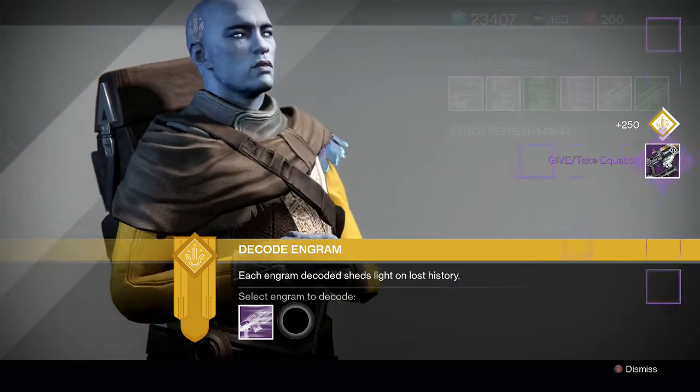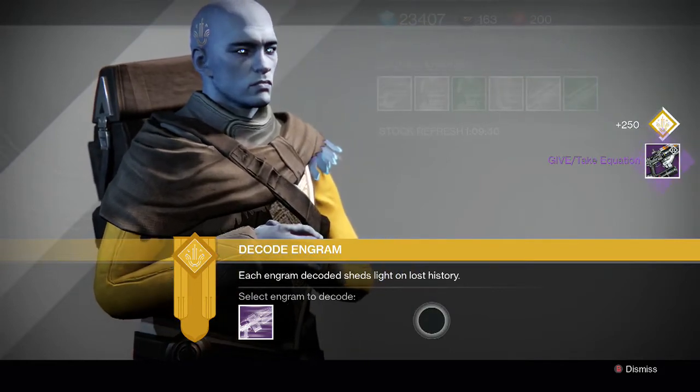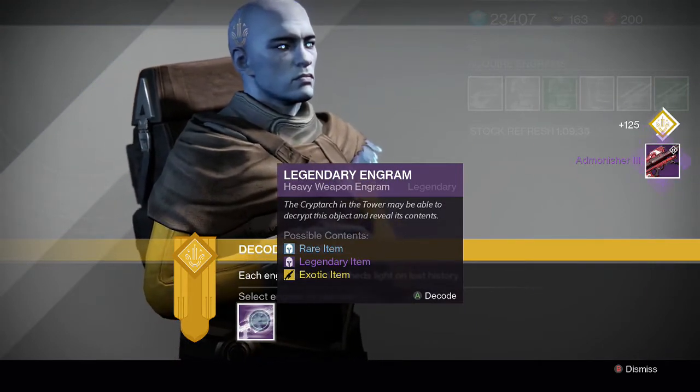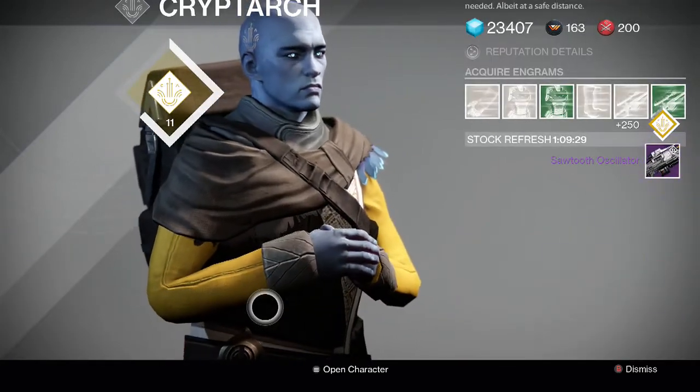For the next one we get a Give Take Equation, looks like a fusion rifle. And then for the heavy weapons, we got an Admonisher 3, another new monarchy gun. And then for the last one we got a Sawtooth Oscillator.